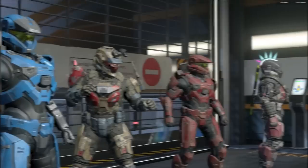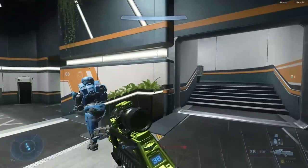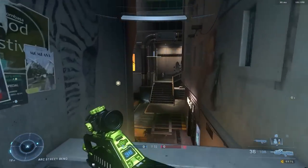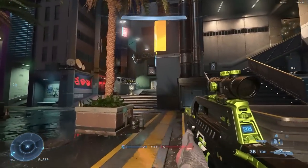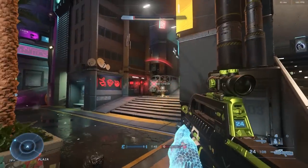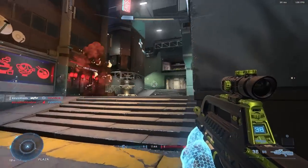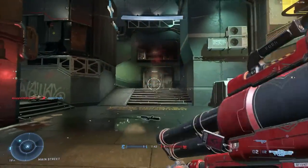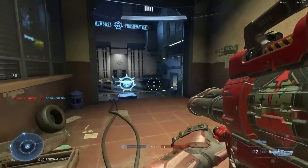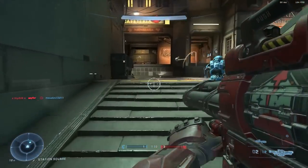For UI/UX changes, the ranked CSR widget now communicates increases and decreases in CSR more clearly. In the winter update the UI showcased exactly how much CSR went up and down using a bar rather than a number, but every time you looked it said plus or minus seven or eight — which was really confusing. You couldn't tell if you went up or down. My assumption is it'll now just show a clear plus seven or minus seven, however much CSR you gained or lost.